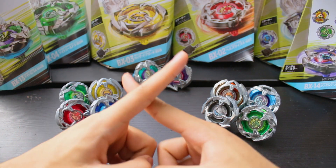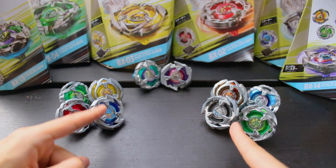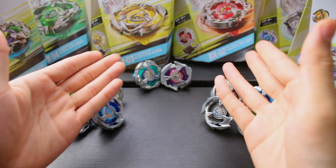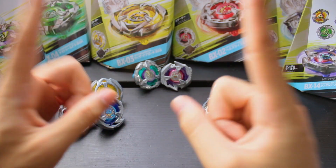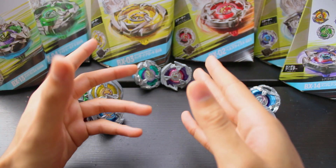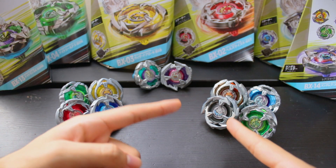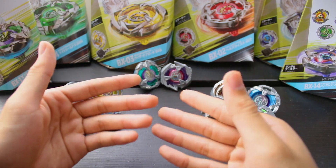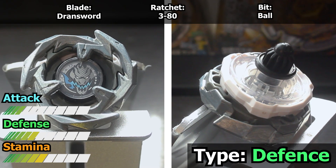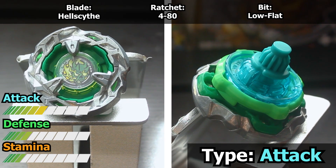First things first though, since X-Bays are referred to only by their blade, it'd be a bit confusing in a battle to refer to both opponents by the same name. The anime recently revealed that X-Bays can have these same parts but have different names, so I'd like you to name these recolors in the comments below. Until then, I'm just going to replace the avatar in their name with their color. So, I'd like you to meet Black Sword, 380 Ball, a surprisingly tough counterattacking defense type. Green Scythe, 480 Low Flat, an all-or-nothing attack type with a surprising amount of defense.